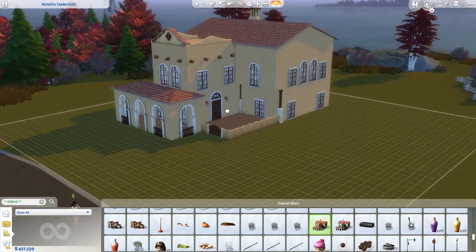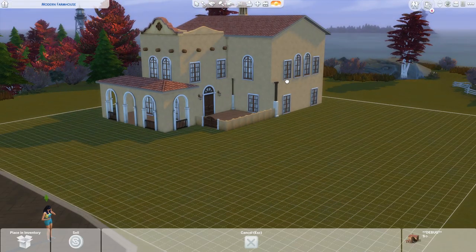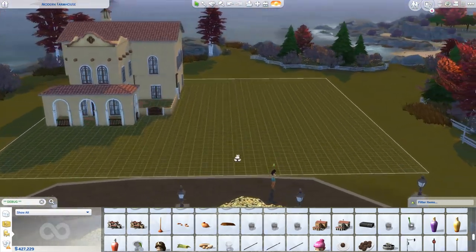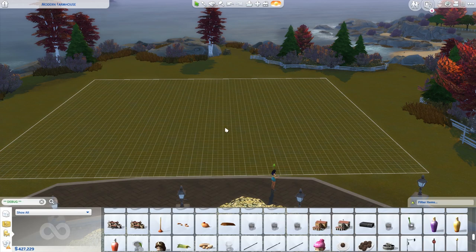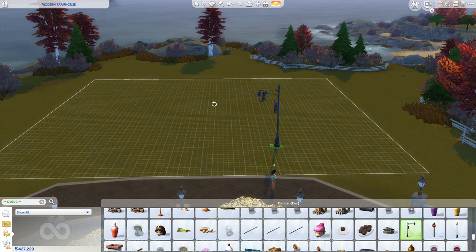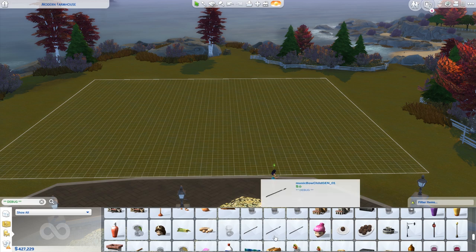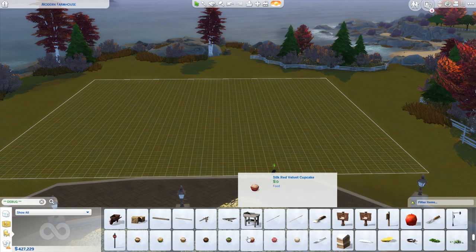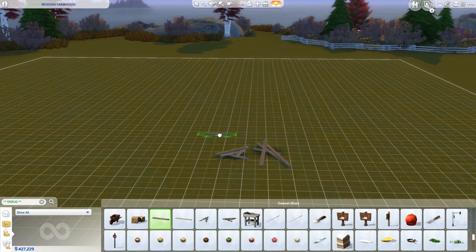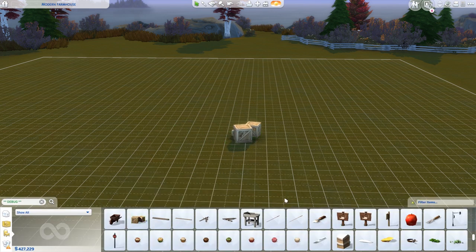We're going to have a whole house — again your Sims cannot do anything with this, but if you wanted to make it look like there's another house by yours you could do that. Like a stoplight — maybe you're doing a neighborhood on one lot, that could be nice. We have piles of wood and some crates.